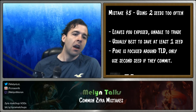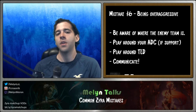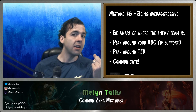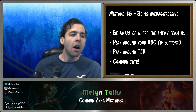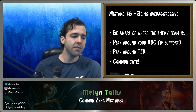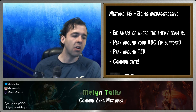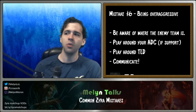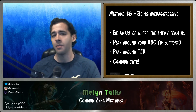You don't want to be aggressive 100% of the time. Be aggressive when you have your AD carry's support and know where the enemy team is. Always be thinking: where's their jungler, their mid laner? Do they have a teleport? Get into the habit of looking at your minimap — it's not that hard. Don't blame teammates for not calling MIA; it is your responsibility to be aware of where people are.